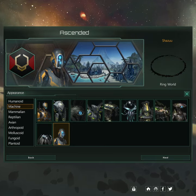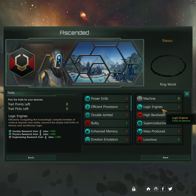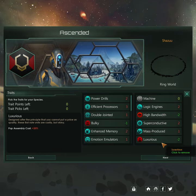Now for appearances you're going to want anything — species name anything, names list anything. Traits you're going to want machine, logical engineers, high bandwidth, superconductive, mass produced and luxurious.